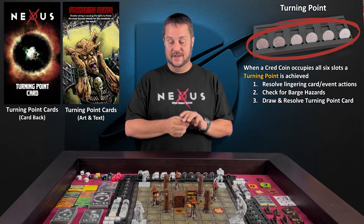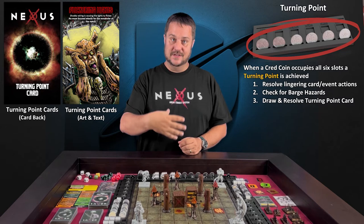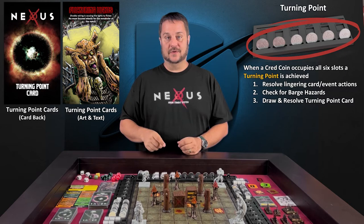If a turning point card involves you as well as other Lannisters at the table, you're going to start with the person who initiated the turning point, and then go in initiative order around the table and affect the other Lannisters that are affected by that card.